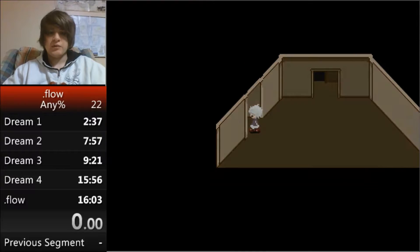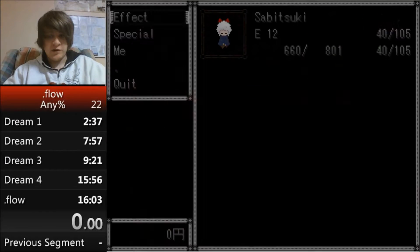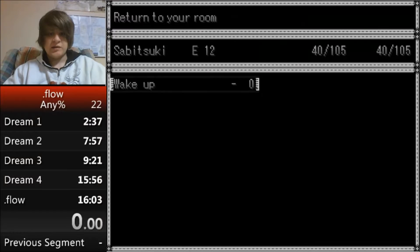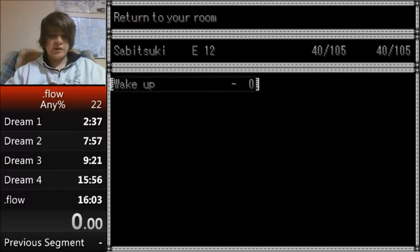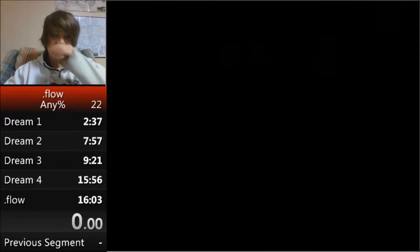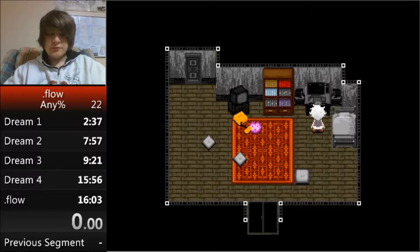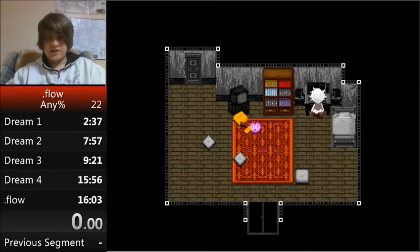Then head to the roof. If you're using the same splits, after here you'd wake up. I usually try to wake up as soon as the character pinches her cheek. After that, enter again.